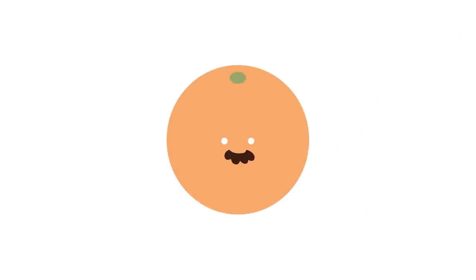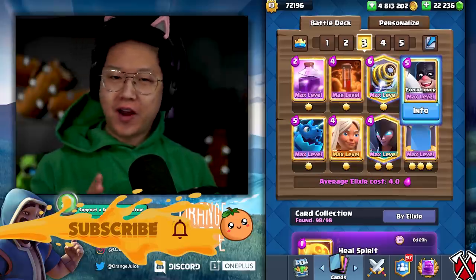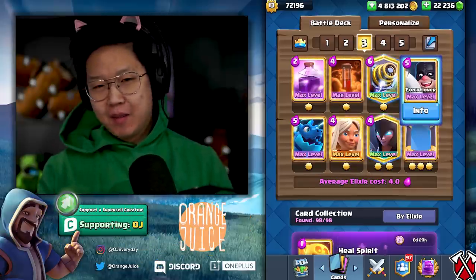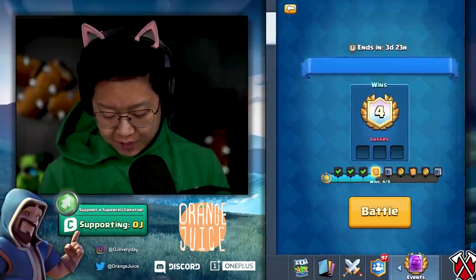It's 2 a.m. Let's build the best elixir golem deck. After looking at the deck I originally built, I felt the witch wasn't quite enough oomph for anti-air, so I swapped her out for the executioner. He's not as fun but works a bit better. I think bowler works too. Tornado instead of poison — you might actually need rocket because I'm seeing a lot of sparkies.